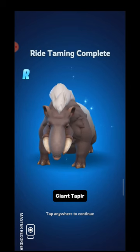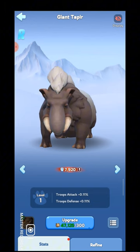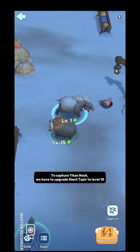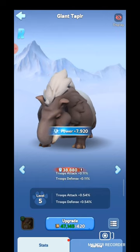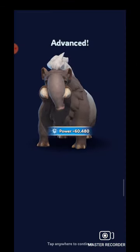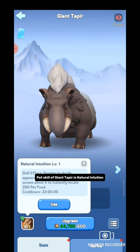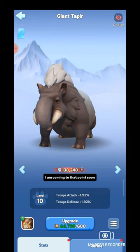Our new pet, Giant Tapir, is ready. In the similar way we will capture Titan Rock. To capture Titan Rock, we have to upgrade Giant Tapir to level 15. We already know that when our pet reaches level 10, we get a new pet skill. The pet skill of Giant Tapir is Natural Intuition — it gives extra pet food.